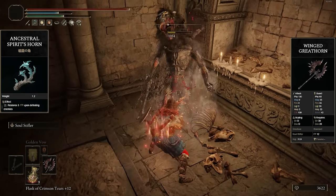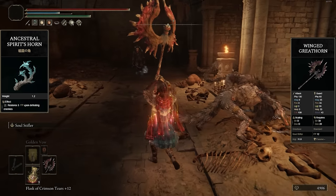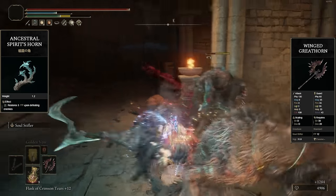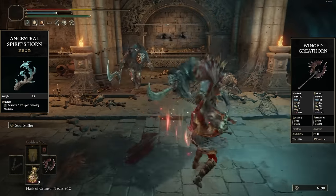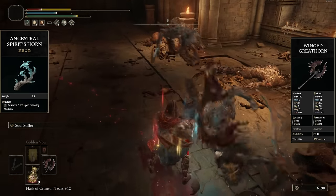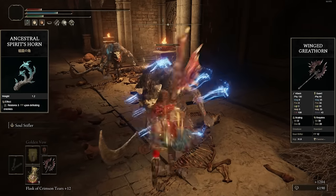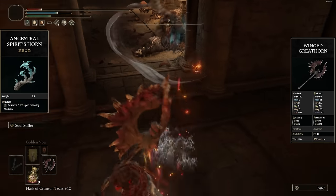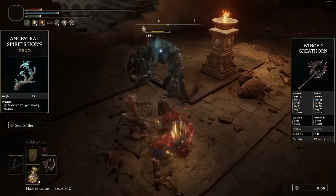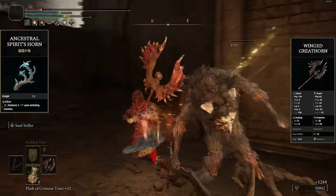The only use of the Winged Great Horn would be to debuff an enemy and then switch to an actual good weapon. I'd probably go with the Winged Great Horn as my pick here because the Ancestral Spirit's Horn talisman only gives you three FP for every single kill, which is basically nothing. I don't know why it wasn't just passive FP regen over time — something like one FP per two seconds would have been way better. For only three FP per kill, it's such a small amount you're not going to notice at all, especially when most spells consume around 20 FP.